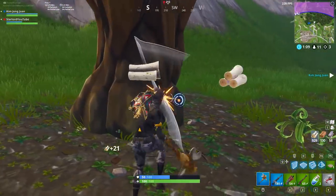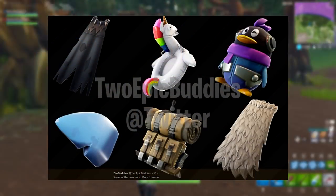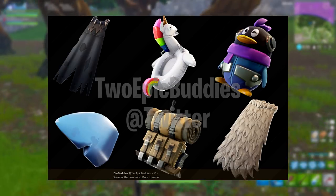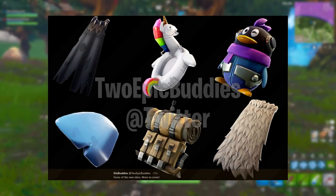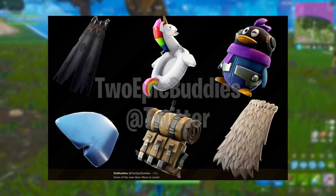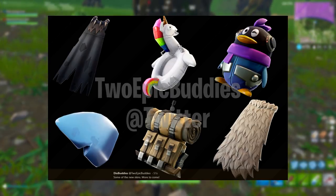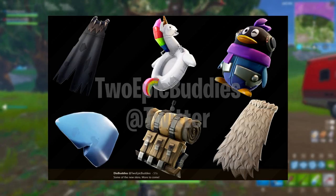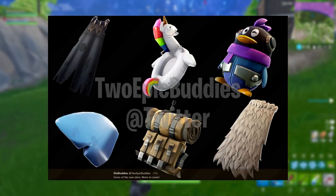Moving on to the back blings we'll see in the Fortnite Season 5 store. In the top left is a tribal-looking cape — maybe it goes with the viking character, since it has saber-tooth-style teeth at the top and looks all ripped apart. We also have the unicorn back bling that comes free with the battle pass, so we won't talk much about that. Then there's this awesome little penguin on the top right corner — a random back bling, but it will obviously go with another character, so we'll have to wait and see.